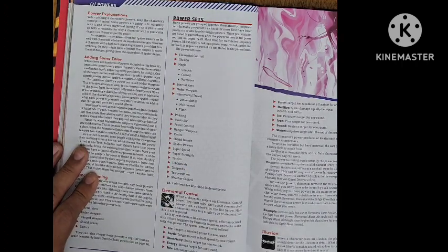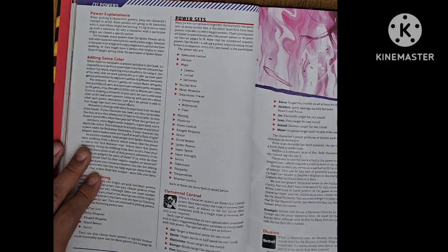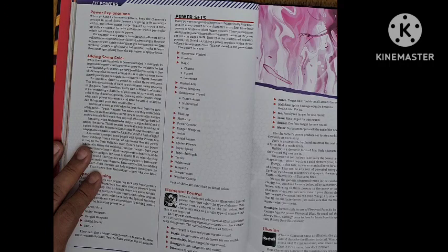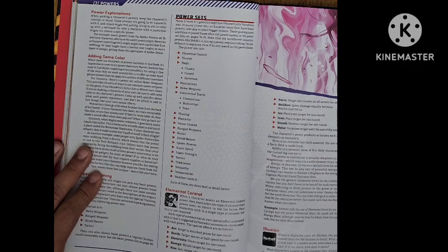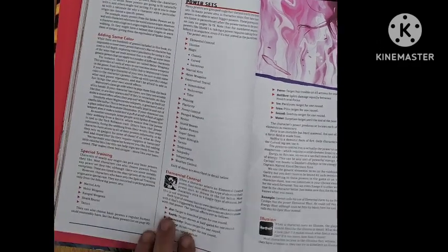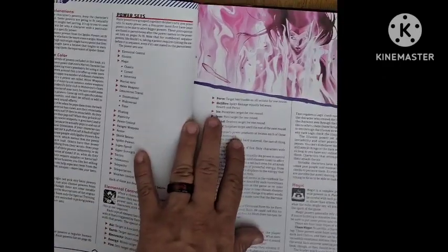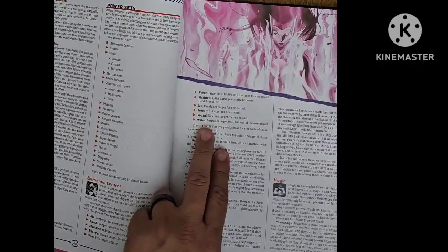So these are the power sets from which you can select different powers. We're going to get into all the individual powers now. For elemental control, you're going to have air, earth, electricity, energy, fire, force, hellfire, ice, iron, sound, and water.